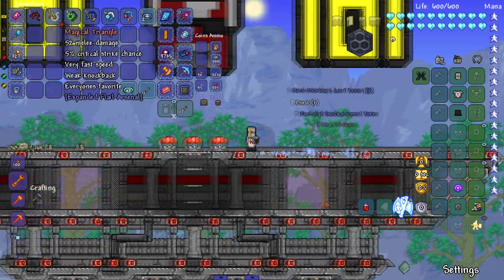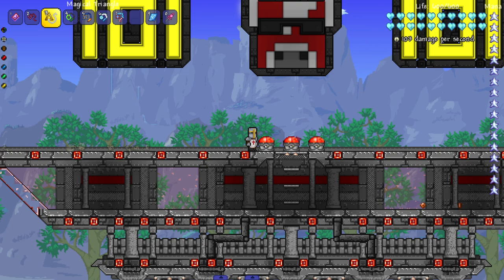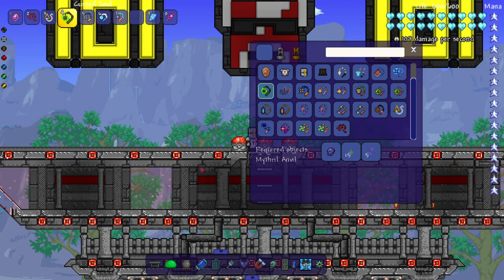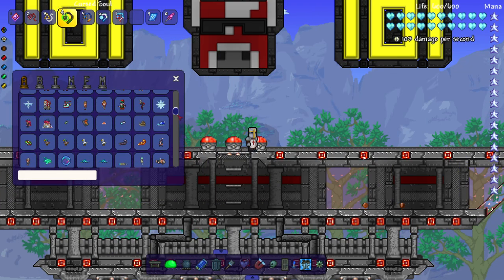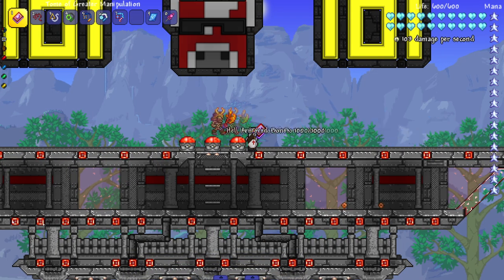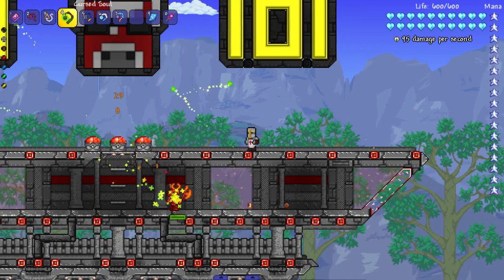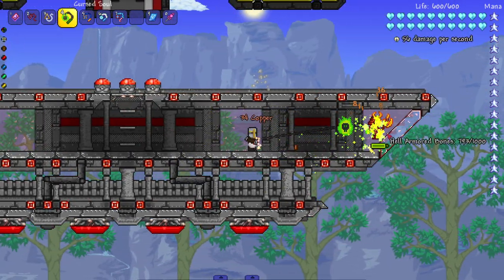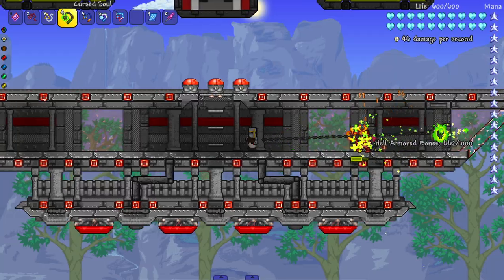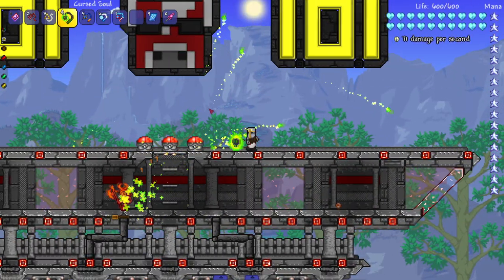I wouldn't call it my absolute favorite but I definitely like it. Next up - the Cursed Soul. 'Don't become its next victim.' Recipe uses obsidian skull and curse flame - cool recipe. It's an OG type of flail. Testing on Hell Armored Bones - it applies curse flame and also shoots little curse flame projectiles. Very cool.